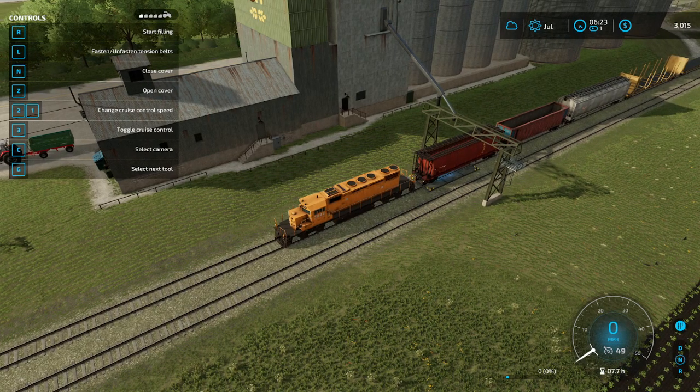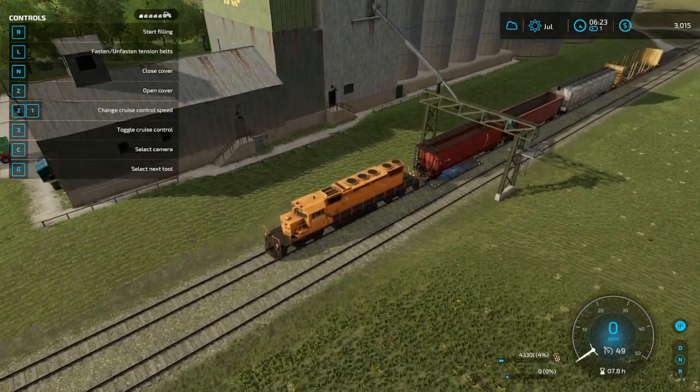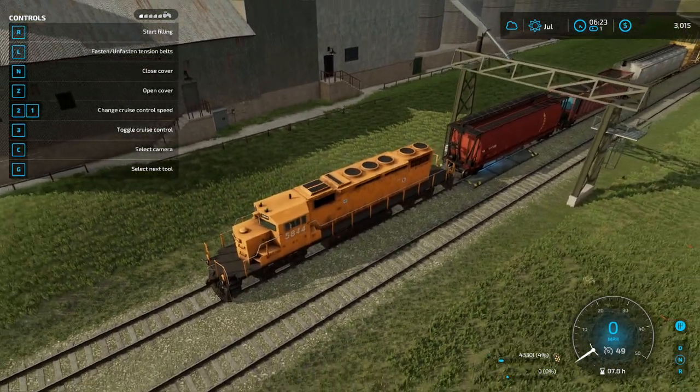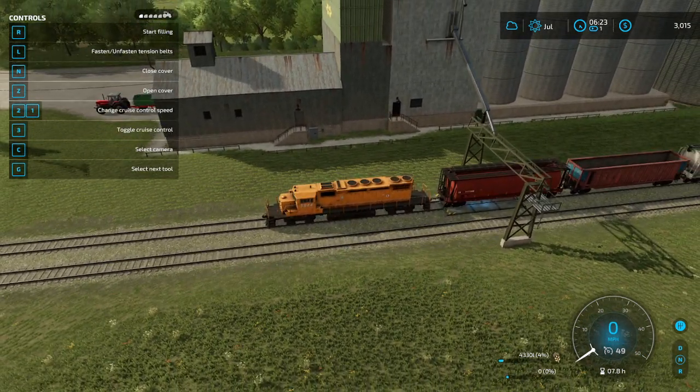Now we need to select what we've got — we obviously only have one thing. We're going to hit R, and we have barley. That's what we put in here trying to sell. So we're going to hit start and it's going to load up. Wow, that was quick. Not much is in there — wow, that's a wasted trip. Next time we will definitely load this up more before we sell it.